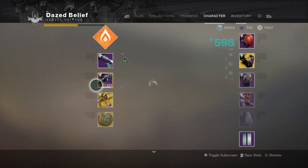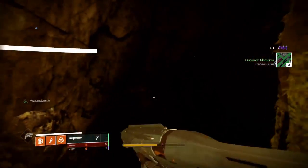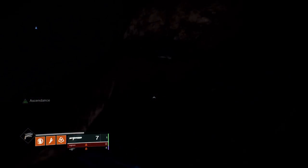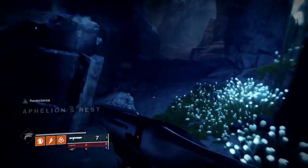Once you get to Aphelion's Rest, pop your tincture. For this ascendant challenge I actually use two shotguns. There really is no boss fight — it's just a bunch of crystals you need to blow up, and the shotgun makes it easier to do that. There are also four blights you need to break, and again the shotguns make it easier there too.